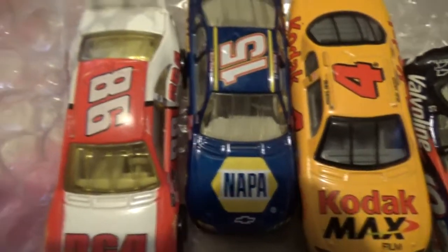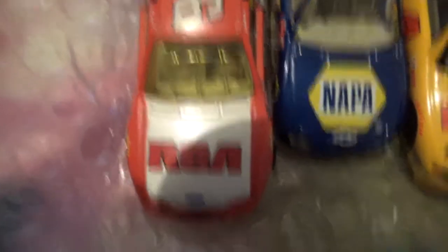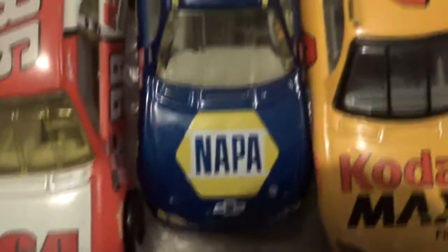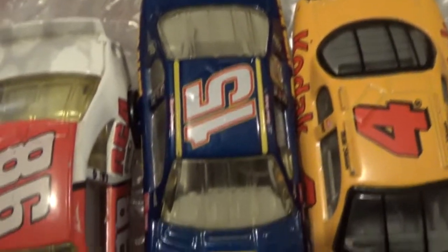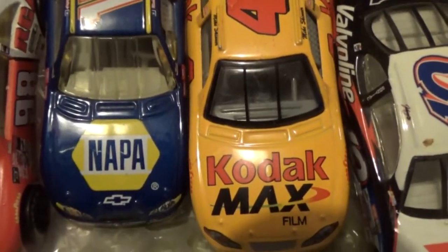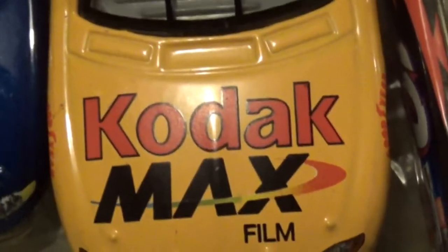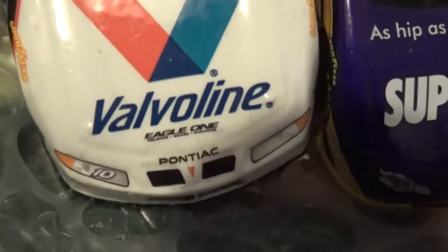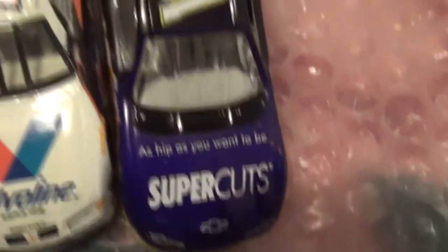Here's RCA number 98 — I like that printing, very nice. NAPA car number 15 is Michael Waltrip. I remember watching the Daytona 500 back in 2001 — Michael Waltrip won the race with this car. Kodak — my father used to own Kodak films, and this is where he bought them from. He loves to take pictures. Pontiac — interesting, I didn't even see that. And we have Supercuts, the final car, number 12.